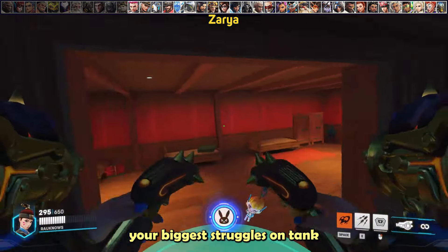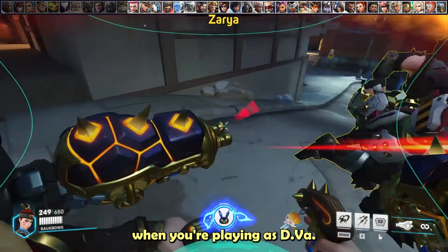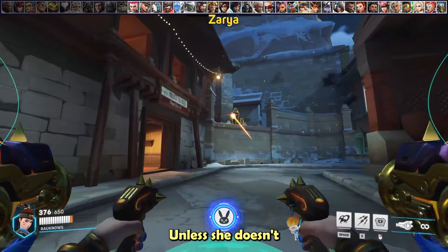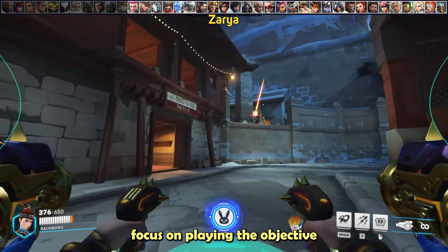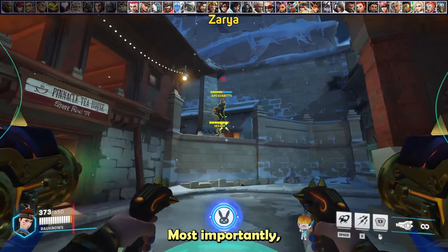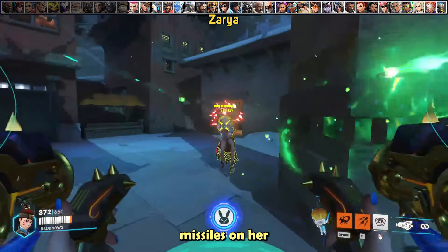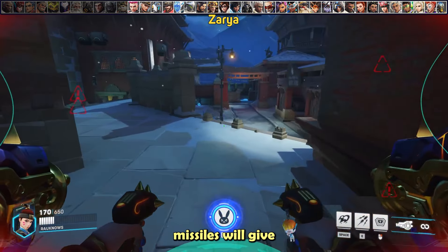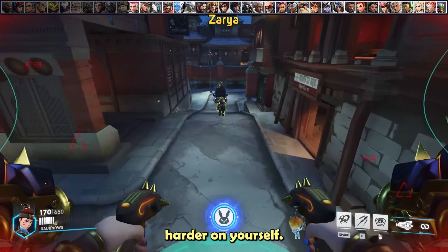Zarya is going to be one of your biggest struggles as D.Va. In general, avoid fighting her up close and abuse high ground against her. Unless she doesn't have any bubbles, focus on playing the objective or pressuring mispositioned teammates. Most importantly, avoid using your micromissiles on her or her teammates when she has bubbles ready — a full set of micromissiles will give her full charge, making it even harder on yourself.